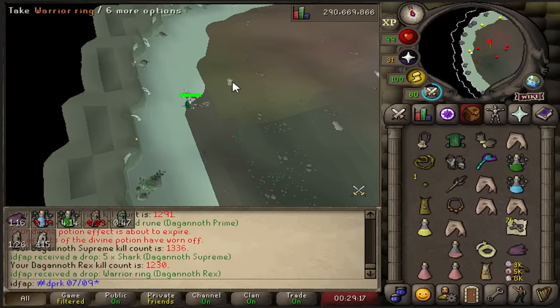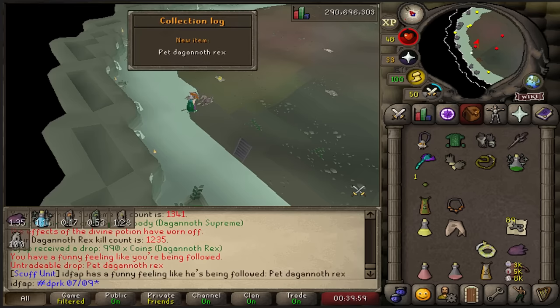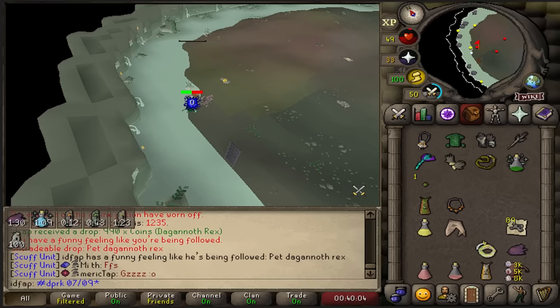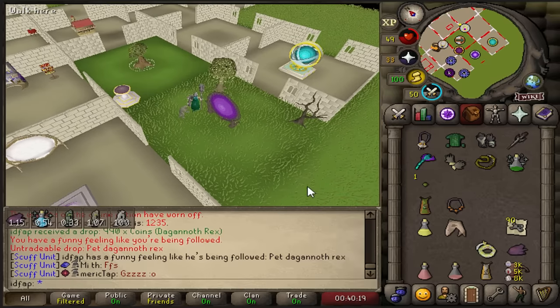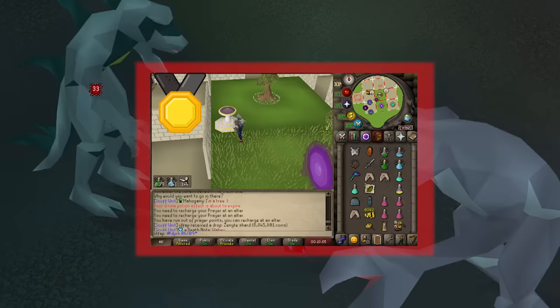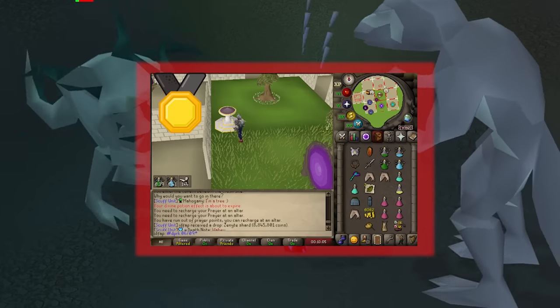Let's fucking go. No way - oh my God. I don't know if this is good or bad because no one's claimed a PVM pet in the bingo. So I've just got a gold medal, but I also just got a pet, which means I could lose. I could lose everything. Securing this tile was absolutely huge for my team. However, it could be very detrimental for me.